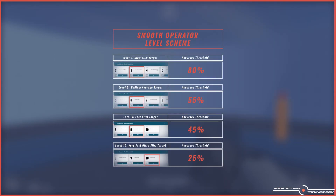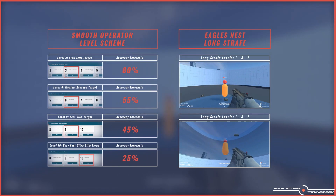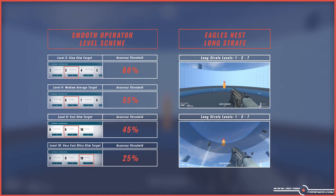Here's the level scheme with all the scores you should be able to beat before continuing towards improving your reaction speed. If you want some variety, you can also switch it up with the long straight horizontal and vertical tracking levels of Eagle's Nest, as they are also great for practicing mouse control.